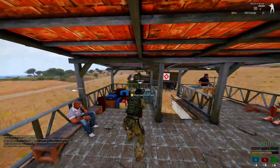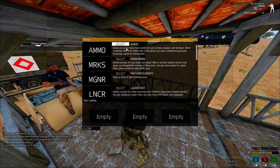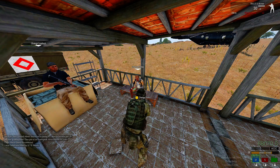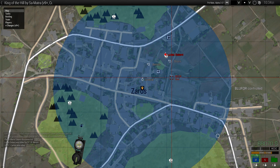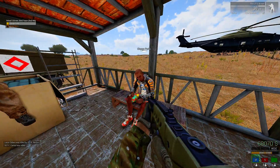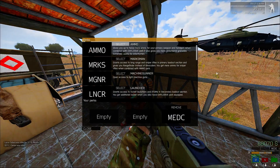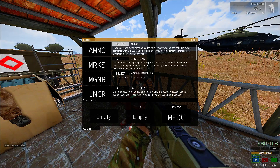This is what you start off with. The first thing I do is go over here and put medic on. That way any teammates that are in this circle — like Lucas — we can pick them up, revive them, and get more points. We want to level up as fast as possible.